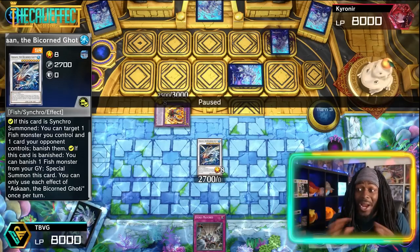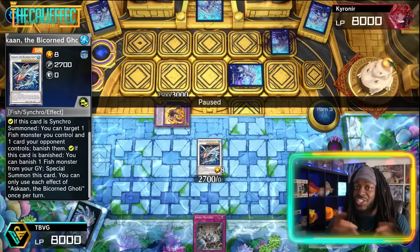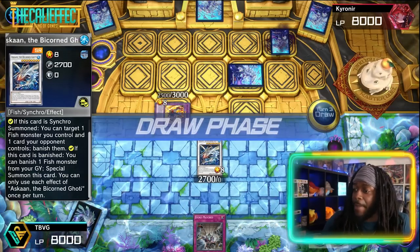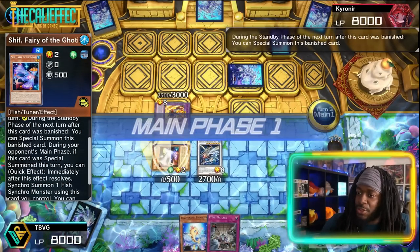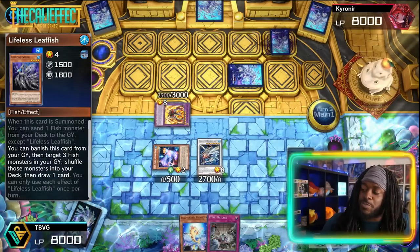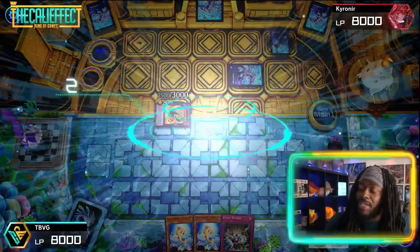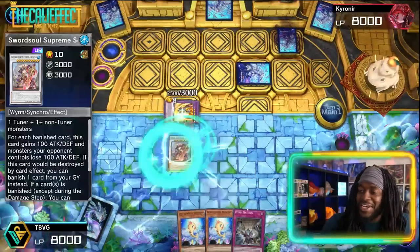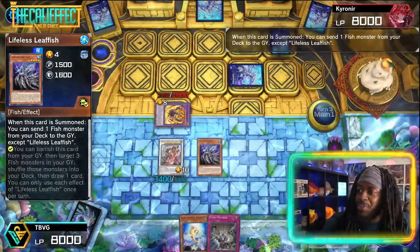From just one card in hand, one interaction, and two Infinite Impermanences, this deck synchro summoned twice on the opponent's turn and disrupted them. Next turn, Trey draws Beautiful Princess. Since Shift was banished it summons itself, Lifeless Leech banishes itself to shuffle three fish monsters from the graveyard and draw a card. We then synchro summon with Ascone and Shift into Swordsoul Shinging — any time cards are banished, this card is ridiculous.